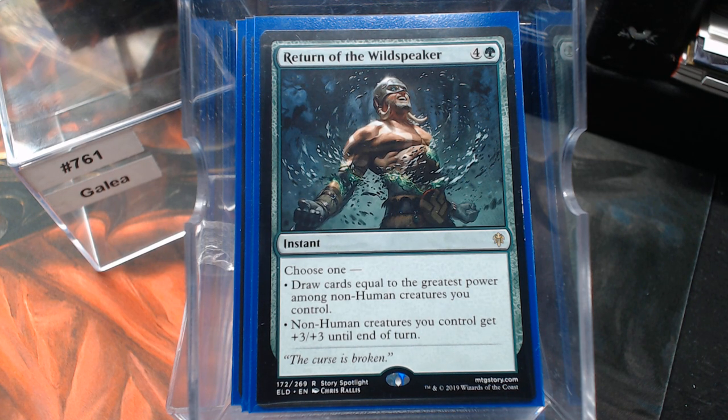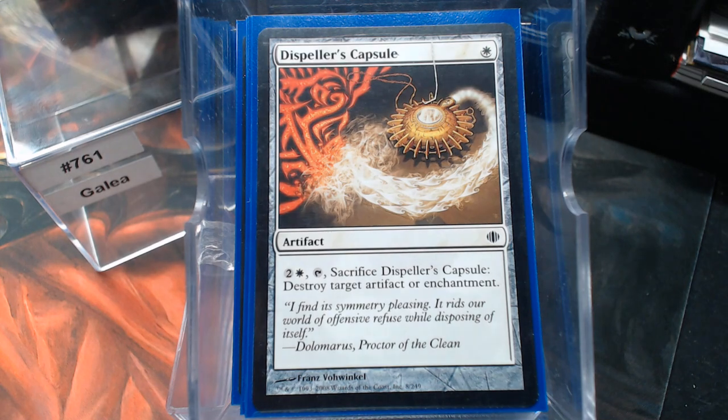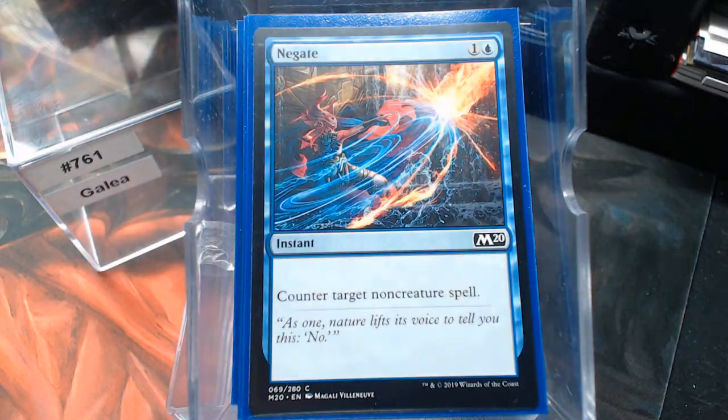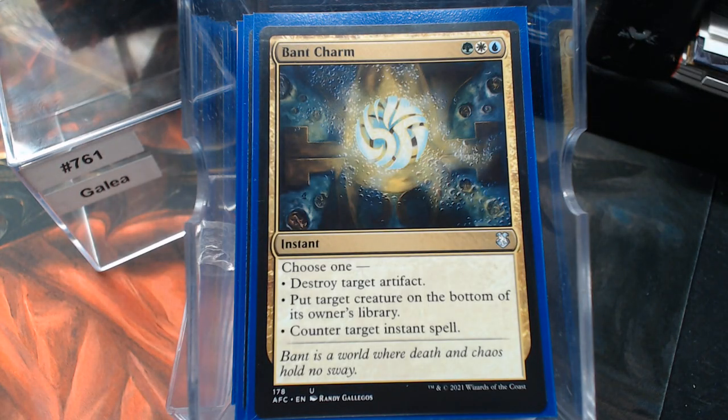Now for removal: Acidic Slime — Deathtouch is kind of a really good equipment holder and it does the 187 thing when it comes into play. Dispeller's Capsule is our Disenchant, Sundering Titan, Negate, Dovin's Veto, and then I have Bant Charm — pretty much all three modes deal with a problem.